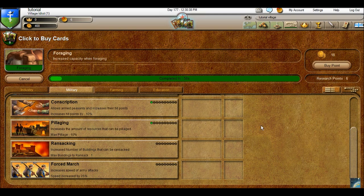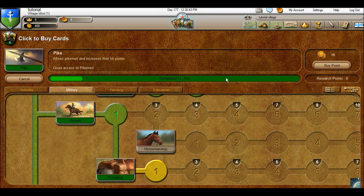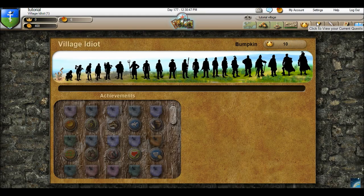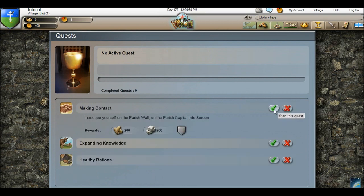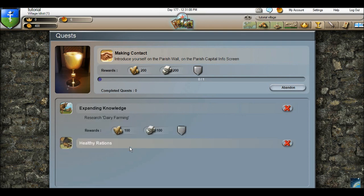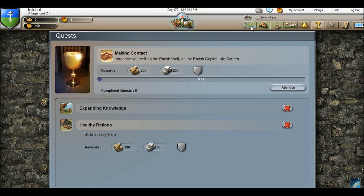It looks like I can't get the scouting speed research yet — I need to be level 3, which means I need to do some quests. This is a new system that was recently implemented and it's pretty straightforward. I love the quests — it starts out having a player do little things like introducing yourself on a parish wall. There's another one where I have to send a player a message. It really involves player interaction as well as player activity, because there are a lot of scouting ones.